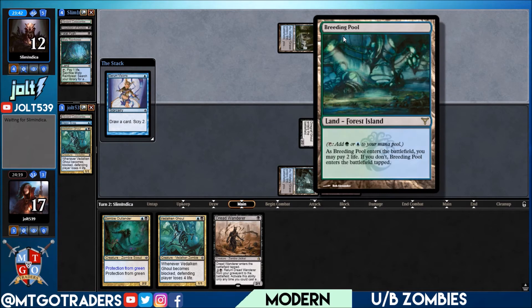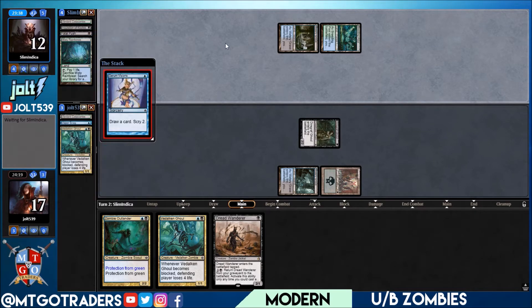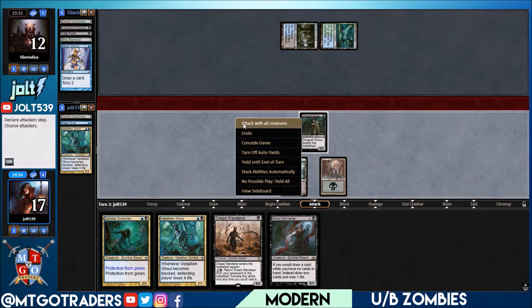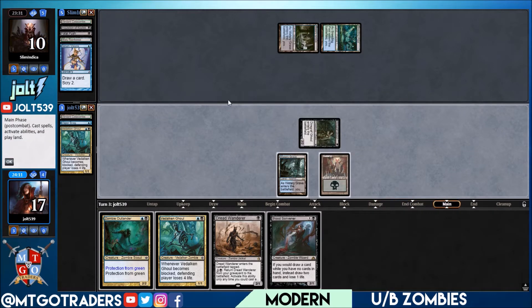Alright, we're playing against Soul Tie. Let's see what we draw into — Blood Scrivener. Let's come in for two, putting him down to 10. Look at that Diregraf Ghoul putting in some work! Putting him down to 10. I think at this point we could get in for four next turn, putting him down to six.